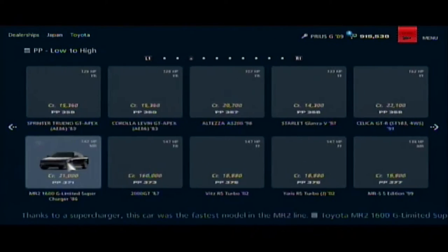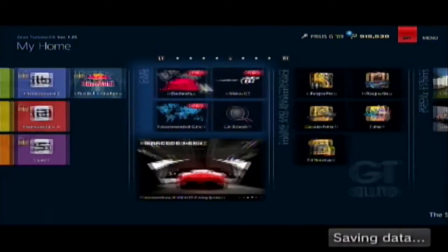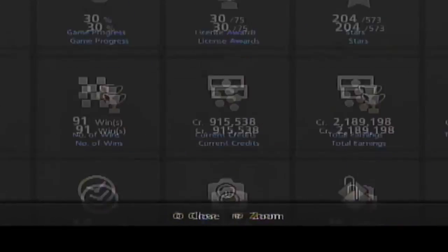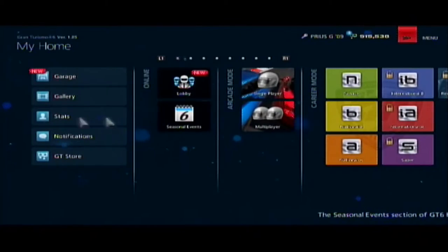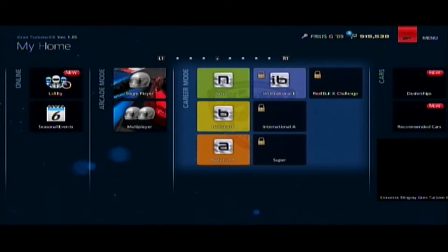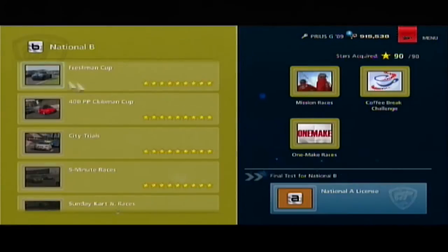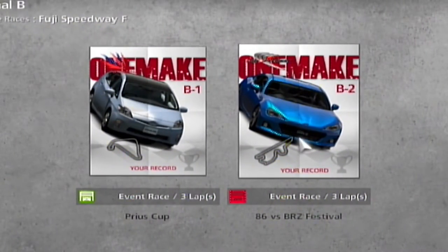Alright, let's do this! It's gonna say my favorite dealer is Toyota, I bet, because I spent the most money there. Yep, look at that. Alright, enough lollygagging — I want to go to B events, because there is a one-make race that I haven't done there. And if memory serves me, we also need a BRZ — a Toyota BRZ, Subaru BRZ, or a Toyota 86.